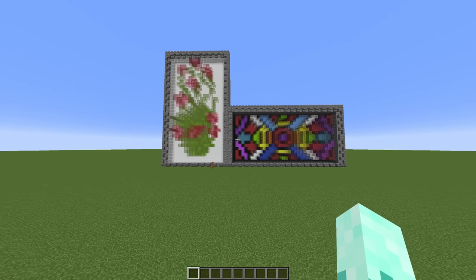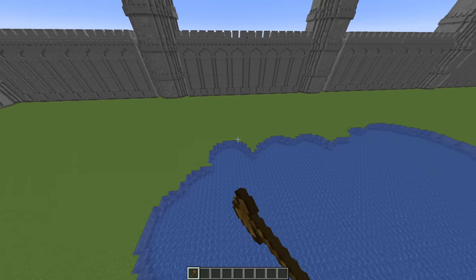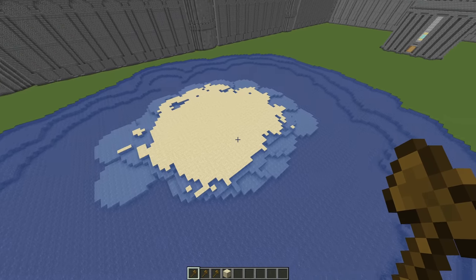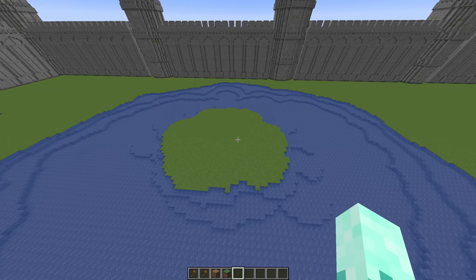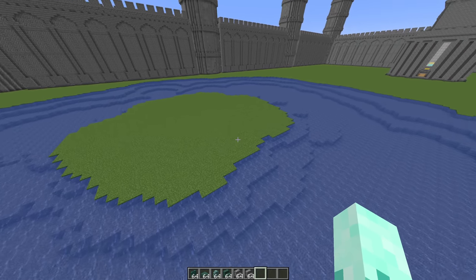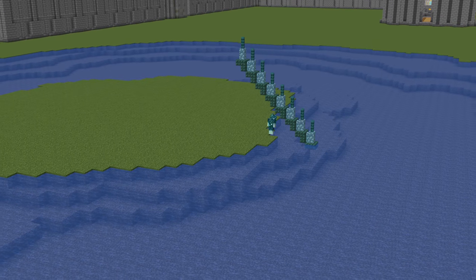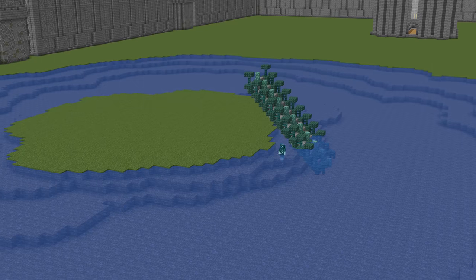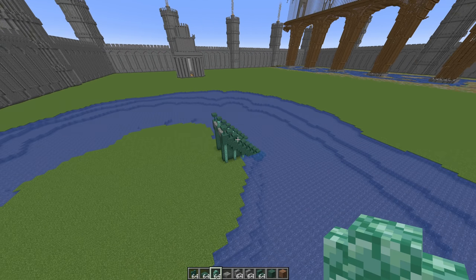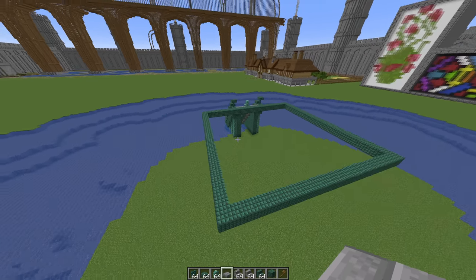And that's those two builds completed. To make the actual lake that it's going to be in, I'm just going to be replacing all the dirt and grass with water. Now I have a little spot to build on, but first let me smooth that out a little bit. Now it's time to actually start the building itself. I think that I'm going to start by making a staircase that actually leads up to the build. That wasn't the hardest thing to do, but now I have to actually build the structure itself.